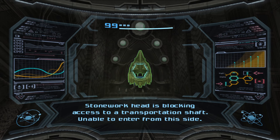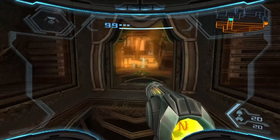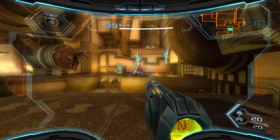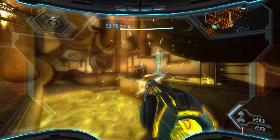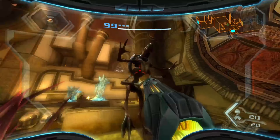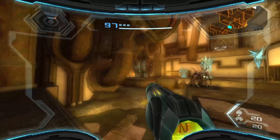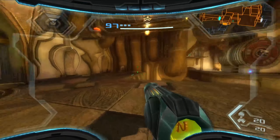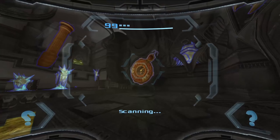I think you need the - stonework head is blocking access to a transport shaft, unable to enter from this side. For some reason I thought that was the split missile - I don't remember what it's called. One of these things again. I better take advantage of the side hop - I don't do that enough. There's a reason why you still need to target them in a mouse-controlled mod because you need to be able to turn around them. It's a hell of a lot easier on you if you learn how to master it, which I clearly have not been doing. I need to make better use of technique, not just shooting wildly and hoping for the best.